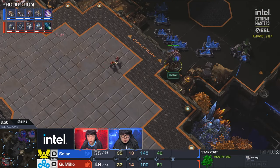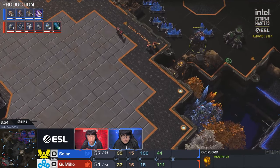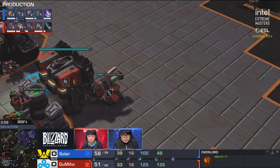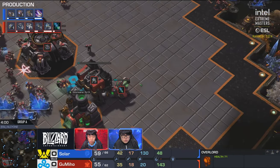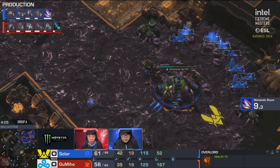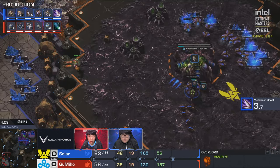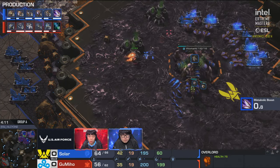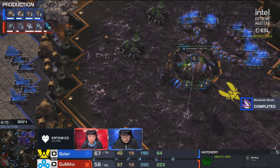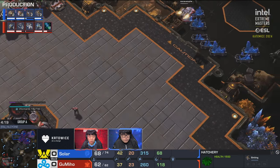Nice SCV trick there to save the worker from Solar. It is a two barracks play — did Solar see that? No. He's been scouting this angle for a little while but doesn't know exactly what he's playing against. One strategy we've seen a lot from Terrans, especially on this map, is a near-identical looking opener from Solar's point of view, but going for a very quick third command center. That is not what Gumiho is going for at all — this is a two-base push.